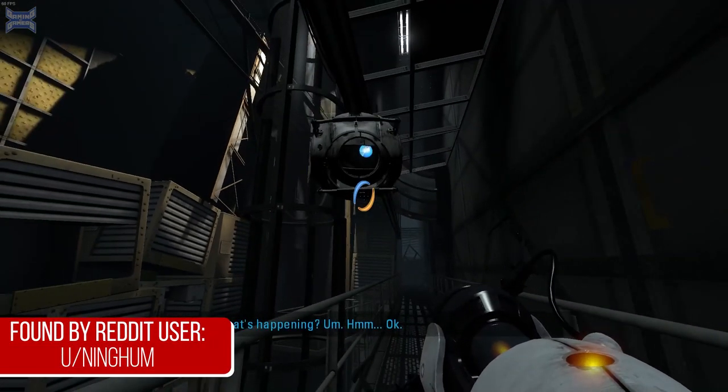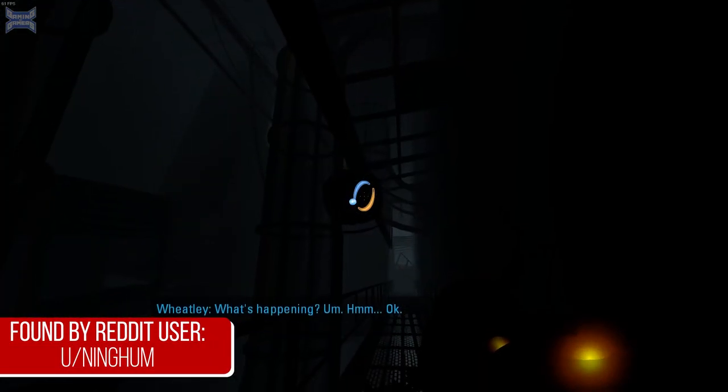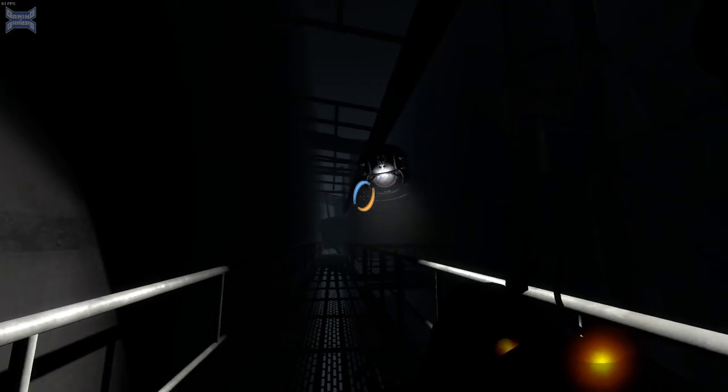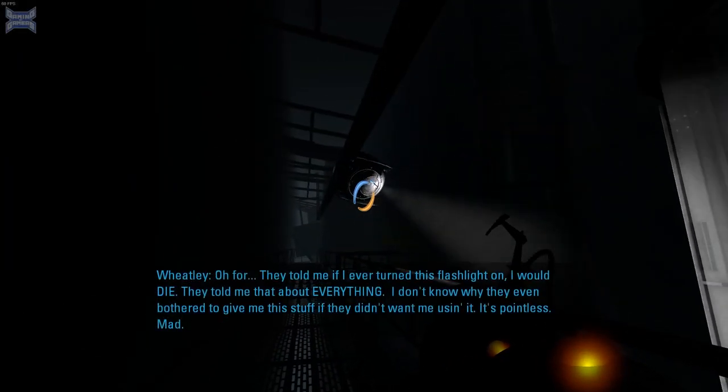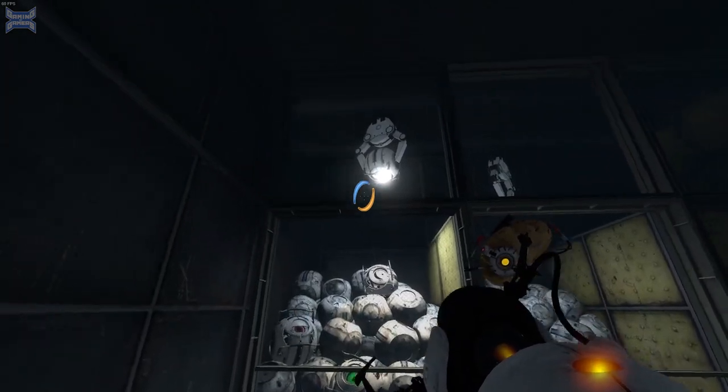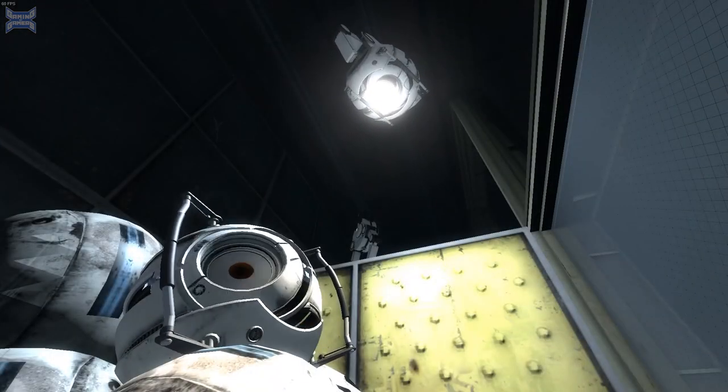For our final detail, once again in Portal 2, when GLaDOS turns off the lights to prevent you from escaping, Wheatley says he has an idea but it might be dangerous. He turns on his flashlight and to his surprise, he's still alive. Wheatley goes on to say that he was told if he ever turned his flashlight on, he would die. At the end of the game, you can see a dead core with its flashlight stuck on.